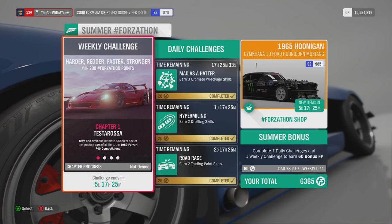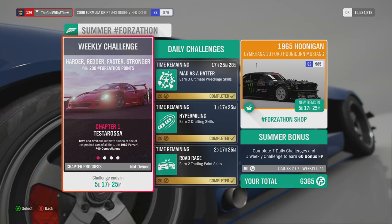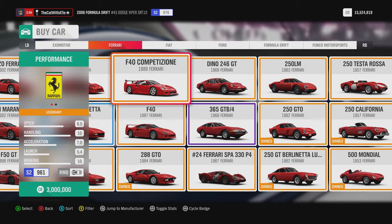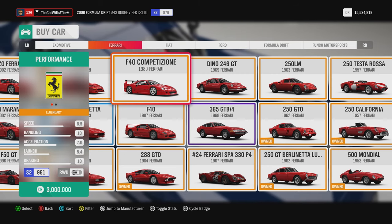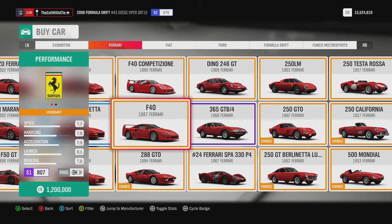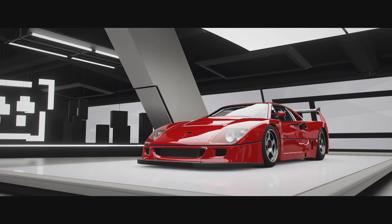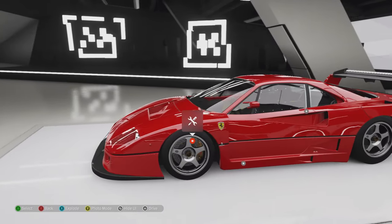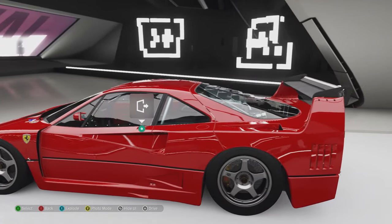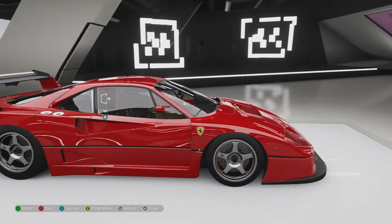Let us buy the Ferrari and take that around the test track, then continue on with chapter two. It costs three million. Well, we have to do it. I'd rather have the original F40, but the F40 Competizione - I think this is the track-oriented version of the original F40.